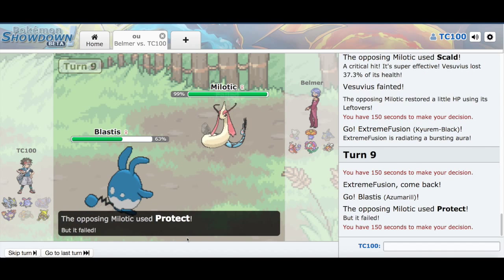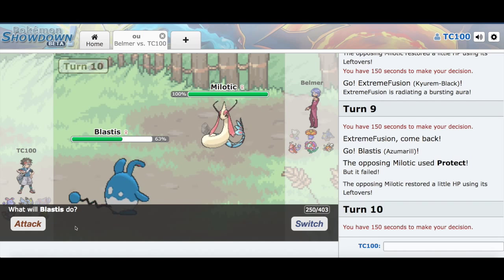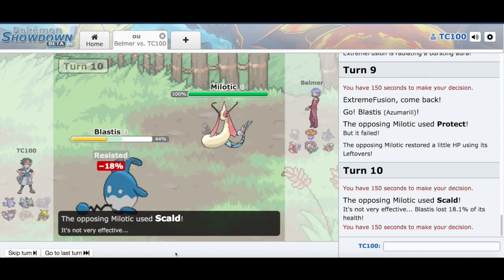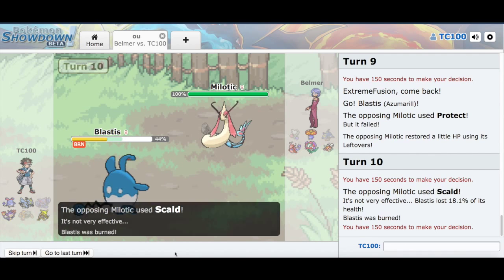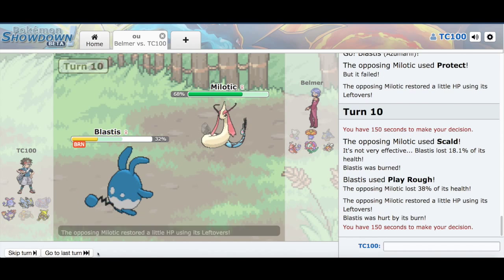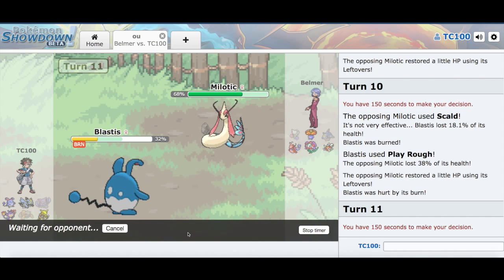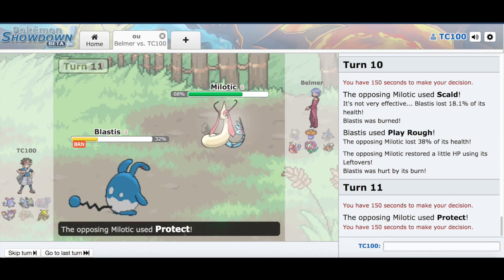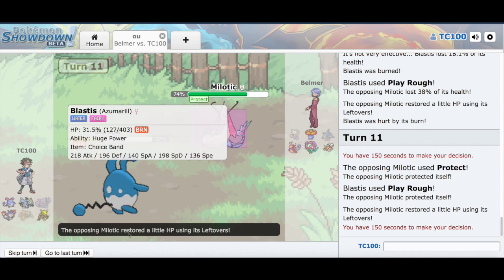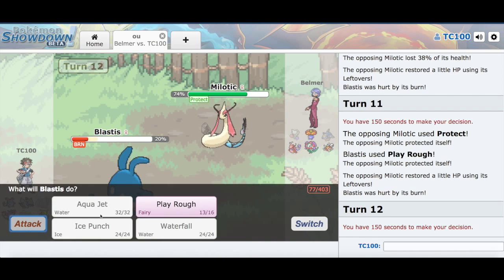Milotic is pretty darn bulky. You're gonna go for Protect, just to see what I'm gonna do. That's fine too. Okay, we can go with Play Rough. Ooh, he's fishing for the burn! He gets it! God darn it. That was really weird. He got the better end of that deal. My Azumarill is now halved in power, which means I don't have much power. And that's a 30% chance too, yet it's 100% when it's against you.